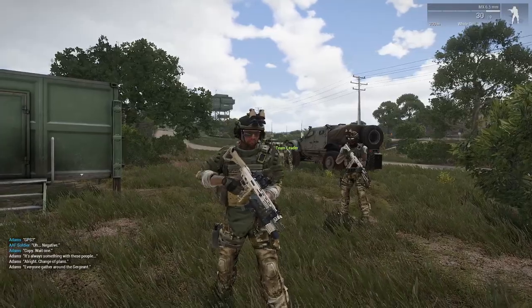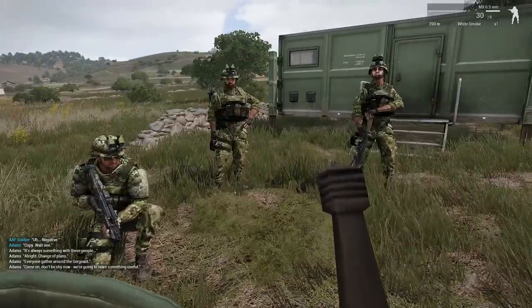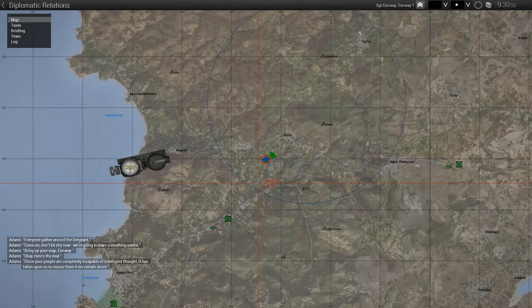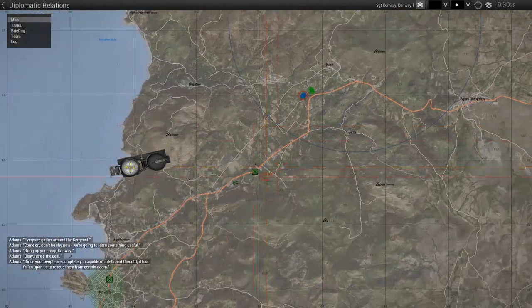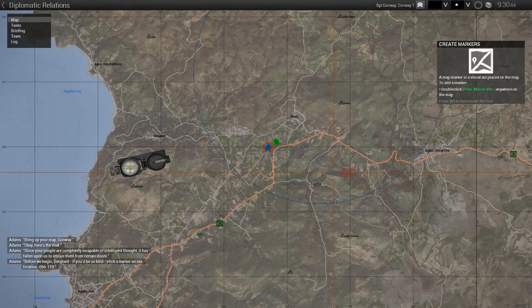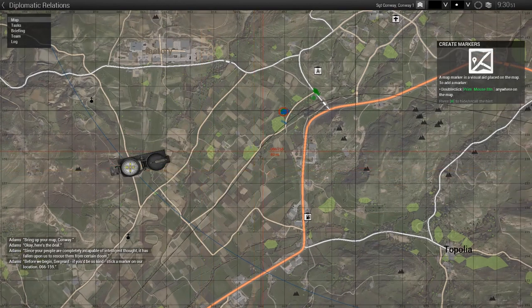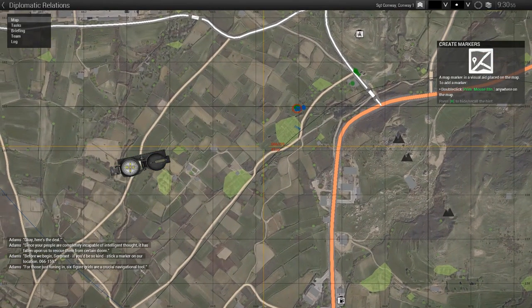Everyone gather around the sergeant, come on, don't be shy now. We're gonna learn something useful. Bring up your map, Conway. Here's the deal — since your people are completely incapable of intelligent thought, it has fallen upon us to rescue them from certain doom. Before we begin, sergeant, if you'd be so kind, stick a marker on our location: 06615.